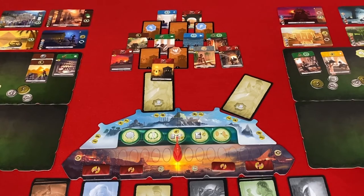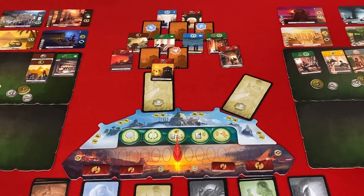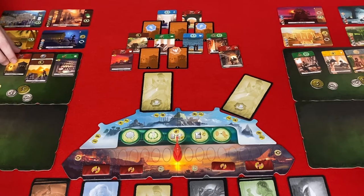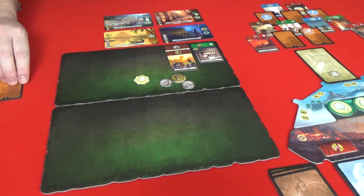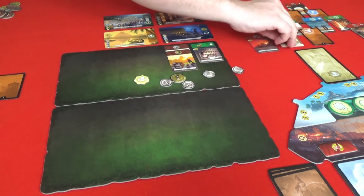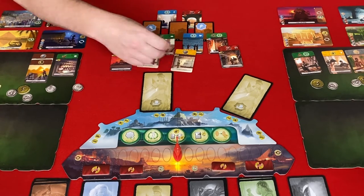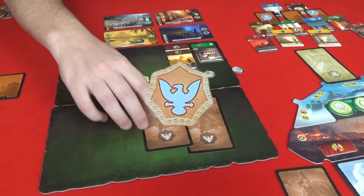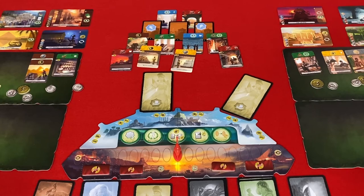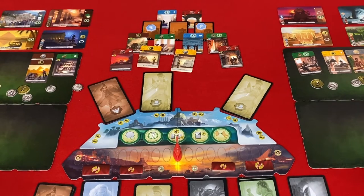Gly takes the Press for one gold, producing papyrus. Pat takes the Guard Tower for free — it could attack Gly but Pat decides to discard a card for money instead, getting two coins with no economy buildings yet. Two cards flip up, revealing a Roman mythology token. Pat takes two Roman deity cards, chooses one for the Pantheon — it's more expensive for Pat's side. Gly takes the Stone Reserve for three gold.